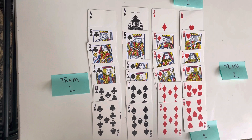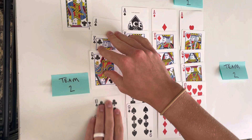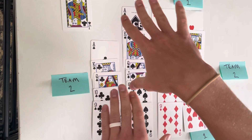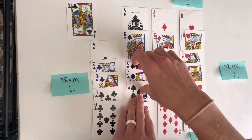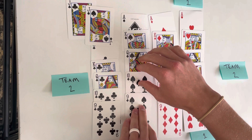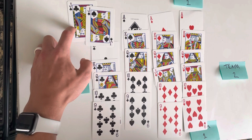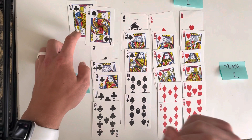However, where people get really confused is once trump is called — which I'll explain later — but once trump is called, the jack of that suit becomes the highest card in the game, and then the jack of the other suit of the same color becomes the second highest card in the game. For example, if clubs is called trump, the jack of clubs becomes the highest card in the game — meaning it'll beat the ace, king, queen, ten, and nine — along with all of these cards. Then the jack of spades becomes a club and is the second highest card in the game. The trump jacks are called the bowers. Whatever suit is called trump, that jack is called the right bower. So if clubs is trump, the jack of clubs is the right bower — highest card in the game, it'll beat absolutely everything. The next highest card is the jack of spades, which is now a club.